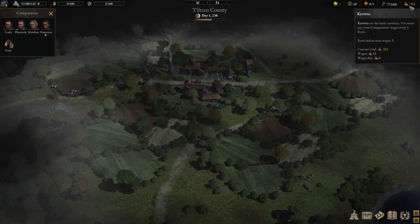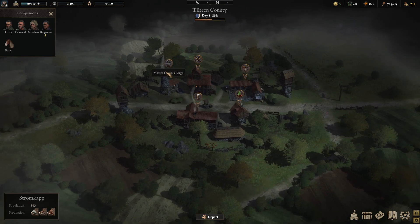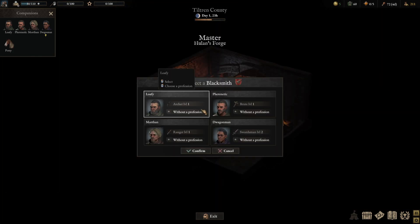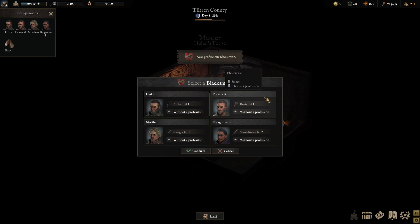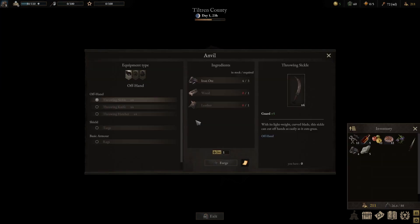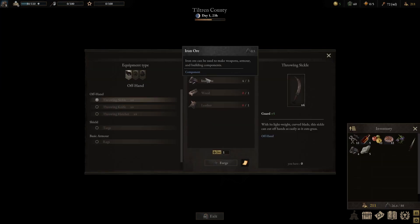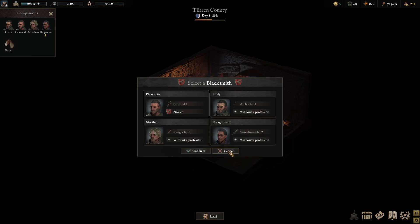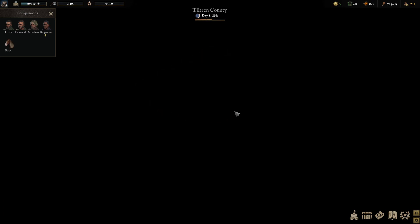We didn't save too much in resources, but we saved some. Do we want to buy equipment? We can select a blacksmith — I think Frelitic would be a blacksmith. There we go — Frelitic's now a blacksmith. They can now start making things. That's pretty awesome, we can start building stuff. Frelitic the blacksmith is now more important than anyone else. He's only a novice, but he's there.